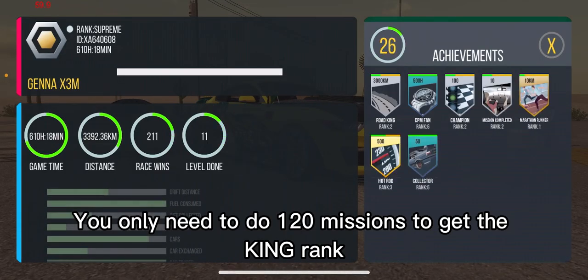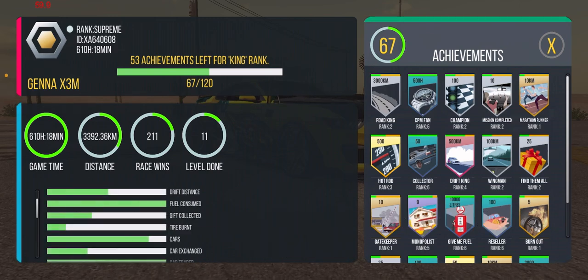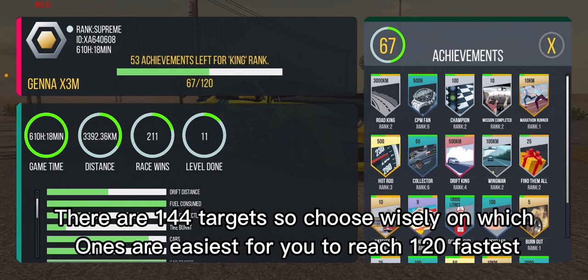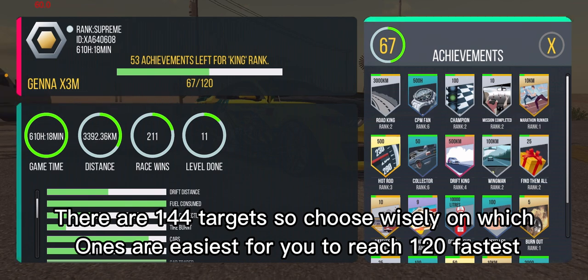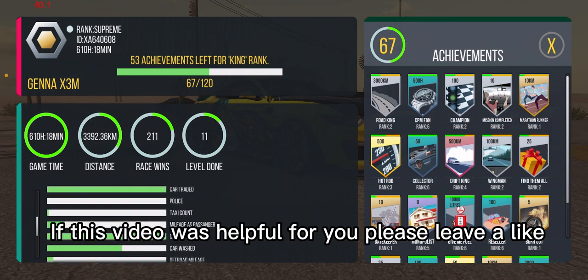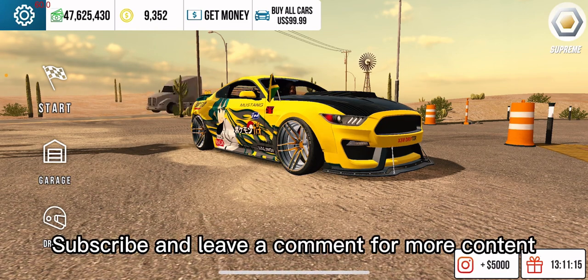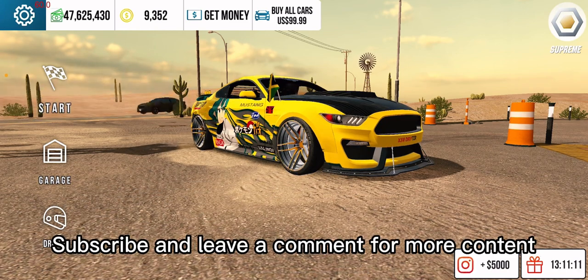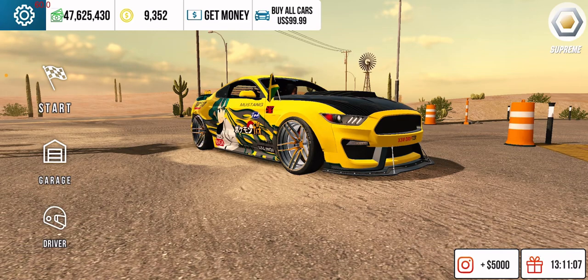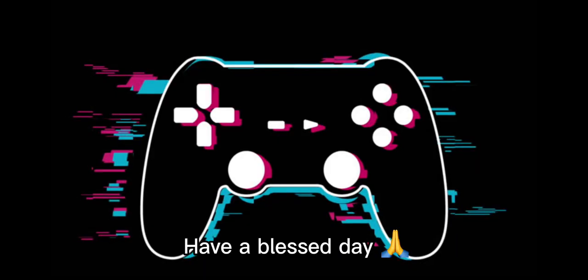You only need to do 120 missions to get the King rank. There are 140 total targets, so choose wisely which ones are easiest for you to reach 120 fastest. If this video was helpful for you, please leave a like, subscribe, and leave a comment for more content. Have a blessed day.